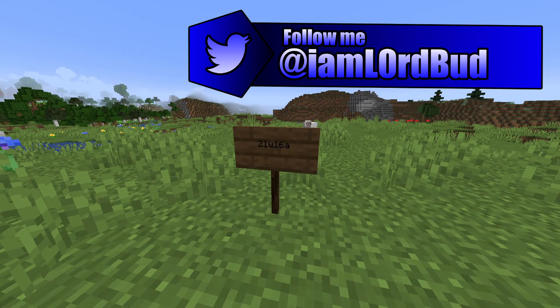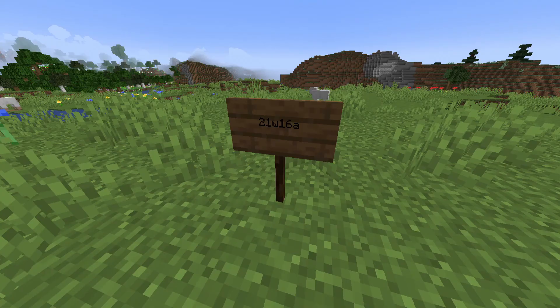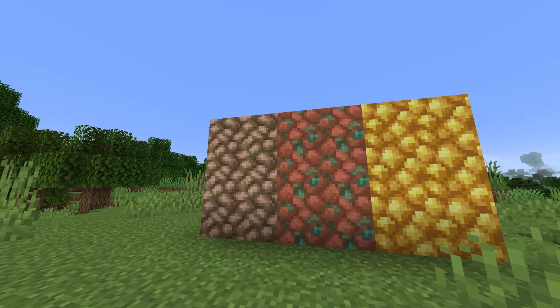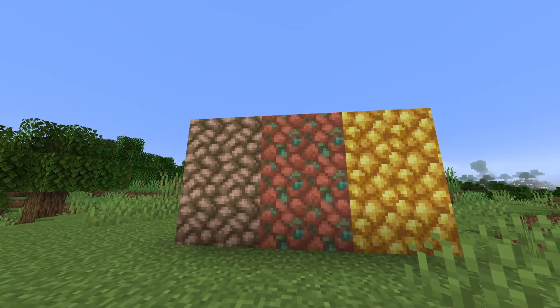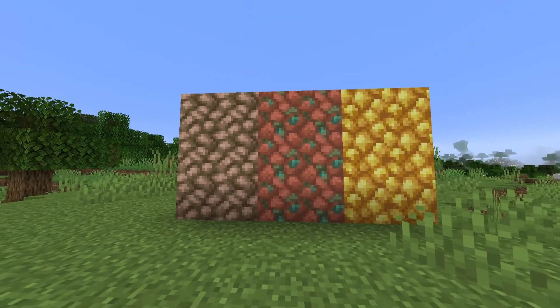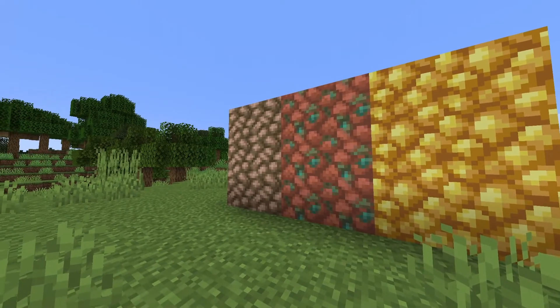Hello there, welcome to another snapshot showcase. In today's video, we're looking at Snapshot 21w16a. The first big change is some textures have been slightly changed and tweaked on these blocks — these raw warp blocks.